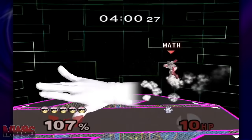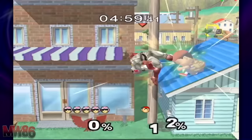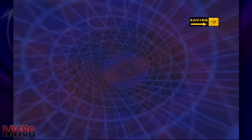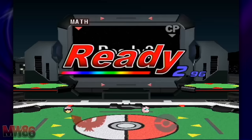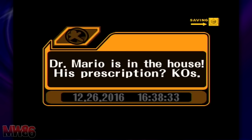Jigglypuff is the simplest character to unlock. All you have to do is complete either Classic or Adventure mode on any difficulty of your choosing. Alternatively, you can play 50 versus matches of any kind. I recommend simply going through Classic mode as it will be needed later. Once the challenge is finished, Jigglypuff will challenge you on Pokémon Stadium. Defeat her to unlock her.